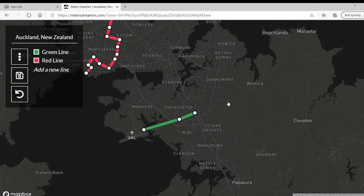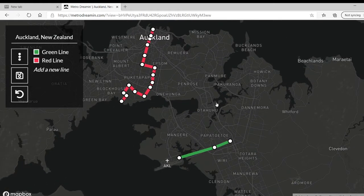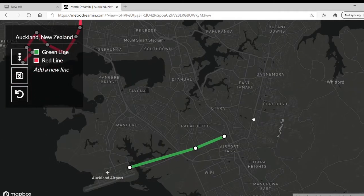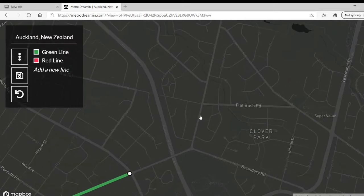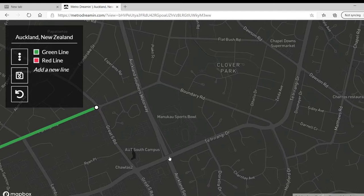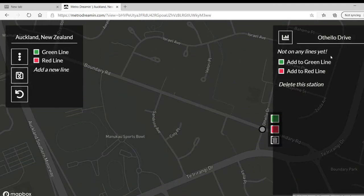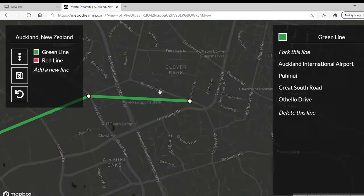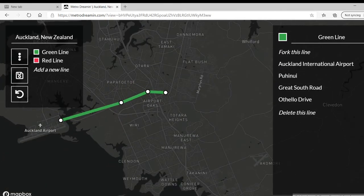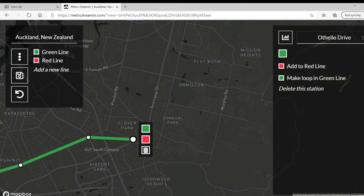This is tricky, because I need to have it connect with downtown. I can't just have a random airport line that doesn't go anywhere near the centre. We'll make it go over here to Othello Drive. Actually, we're going to call that Airport Oaks — even though it's more like Clover Oaks, I like the name Airport Oaks better.